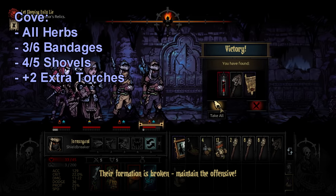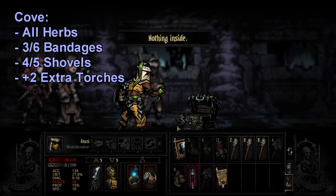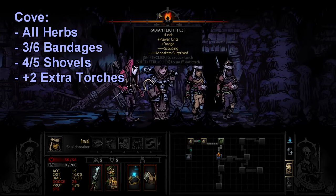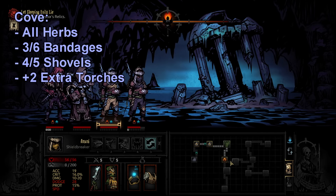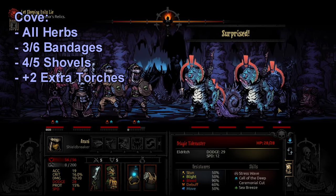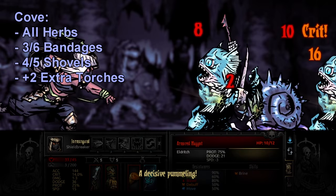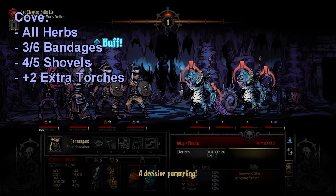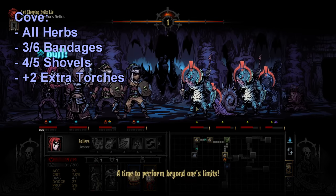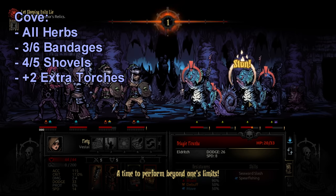I bring at least 4 shovels to the Cove — even on a short or medium mission — and sometimes 5 on a long mission. Shipwrecks feel somewhat common as obstructions, much like collapsed hallways in the Ruins. There are also giant oysters and barnacle-covered chests that both require shovels for goodies, so there are two different curio that use shovels plus the obstructions, making 4 shovels a safe bet.